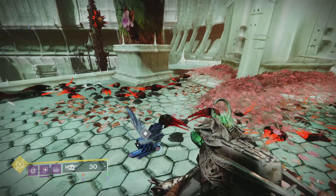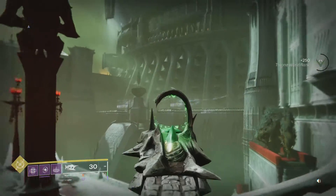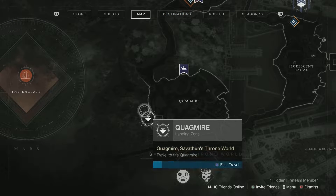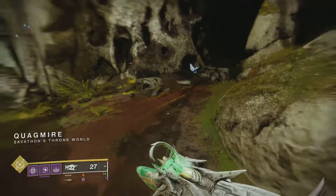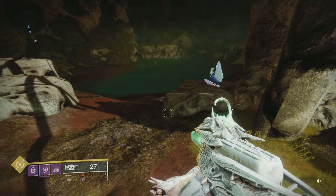Just grab it and that's it. You can either go investigate — I wonder what that is, why it's glowing like that — or you could just take the fast travel back to Finch. Come up here and put the little buddy back down in his little home. That's it, those are the ones for this week.